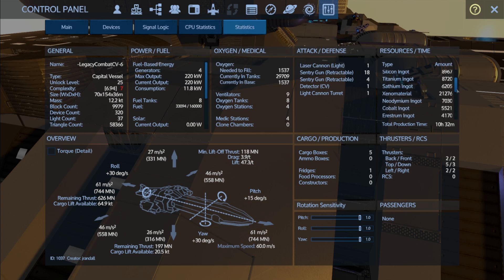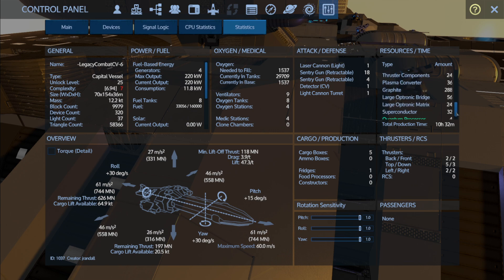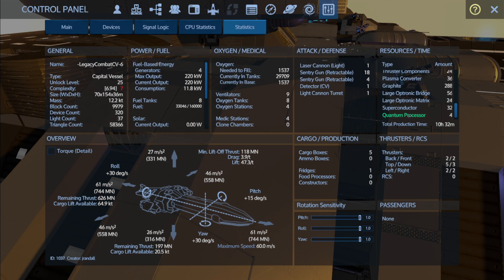The build time is 10 hours and 32 minutes. It requires a lot of xeno — about 21,000 — and still needs more iron and carbon over the xeno, but xeno is its third biggest material stat. I've got the core nine setup in here with superconductors.